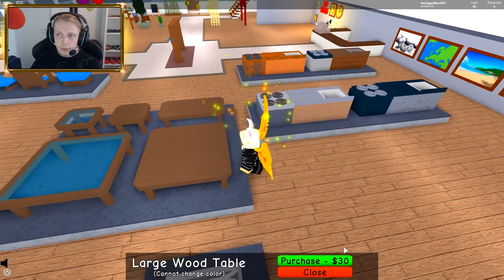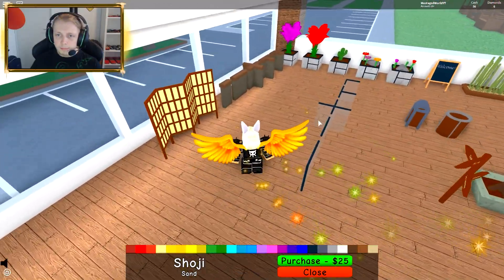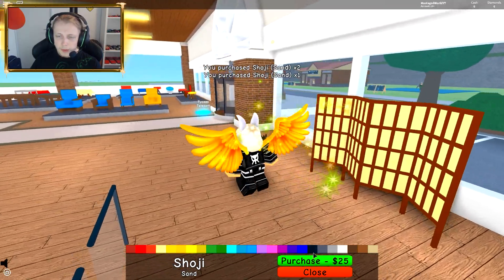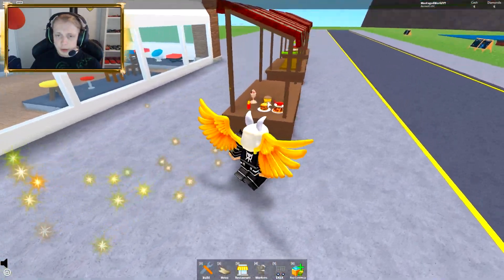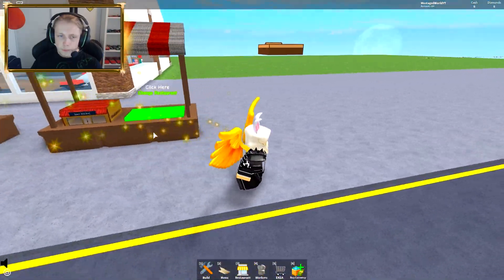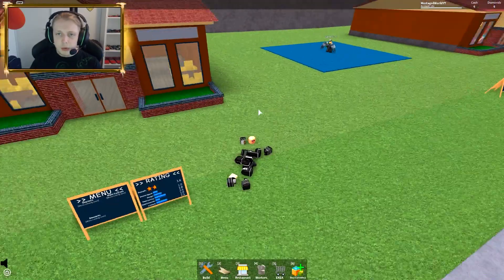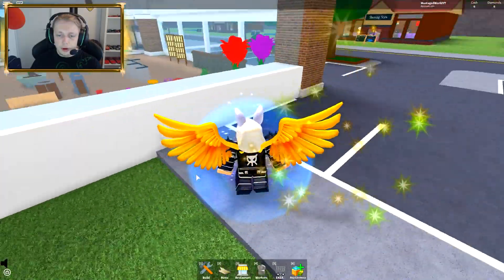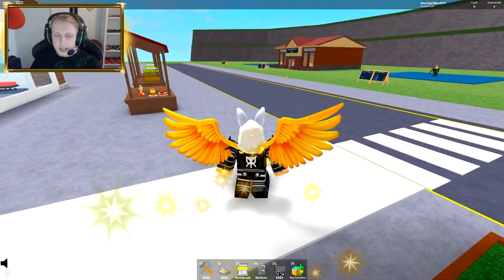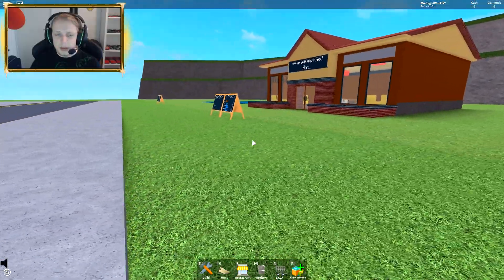I want to buy another table. I'm gonna buy this one — oh, I can choose the colors as well, that's awesome! We got two of those. There's also an option to change the floor color. So we're going back to our restaurant. Did my buttons break? I think I broke my game again — everybody knows I'm really, really good at breaking games. I think I broke the game by clicking the tycoon teleport button.